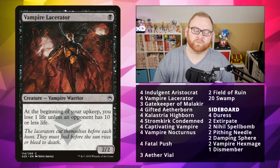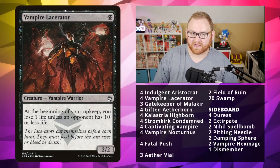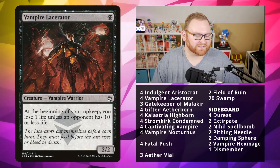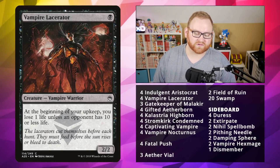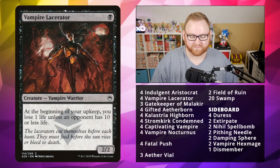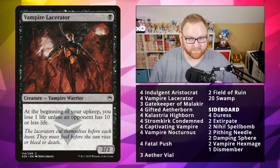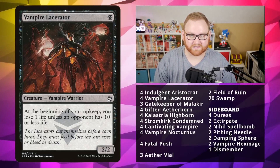Next up, we've got Vampire Lacerator at 1-mana 2/2. At the beginning of your upkeep, you lose 1 life unless an opponent has 10 life or less. This is honestly not a downside, so it's basically just a 1-mana 2/2. Because you have things like Aristocrat and Gifted Aetherborn gaining you life, as well as the Callistria Highborn, the life lost from Vampire Lacerator is normally not going to matter. Very powerful as a 1-drop.